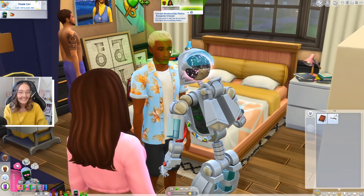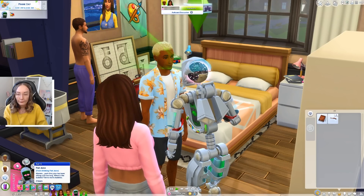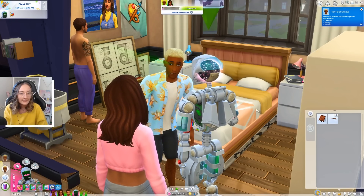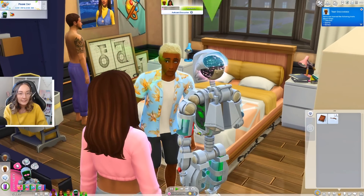Now we've got a romantic interest - I forgot that that actually happens. She learned that Omar is talented, sporty and a genius. Look at him, he's like - wait, is he scanning her? That was weird. That was like her animation transferred over to him, which was very very strange.